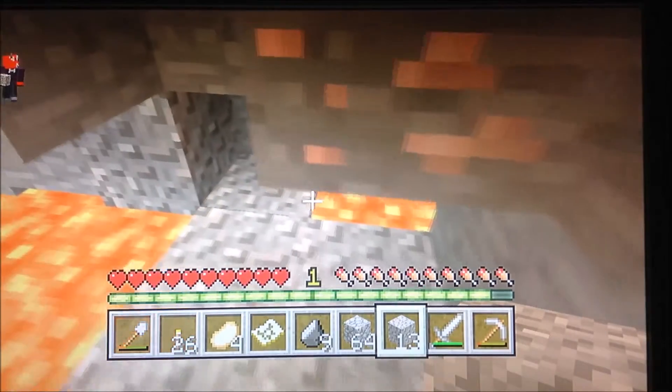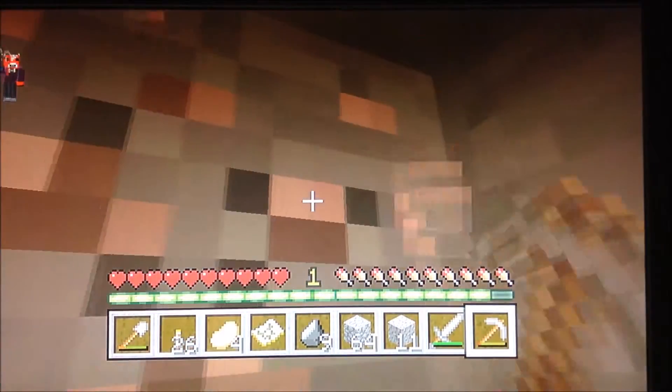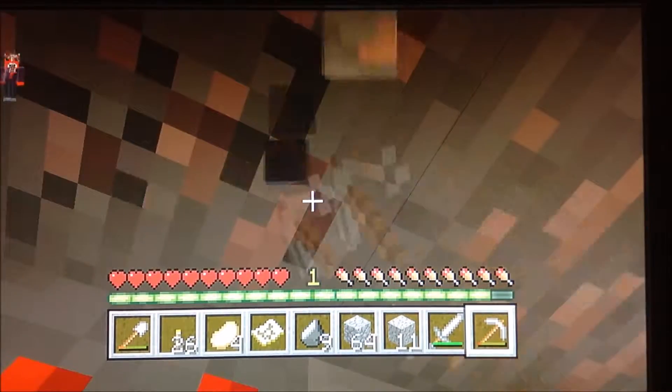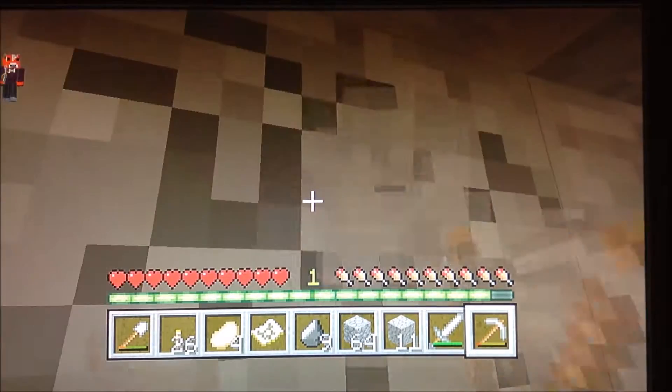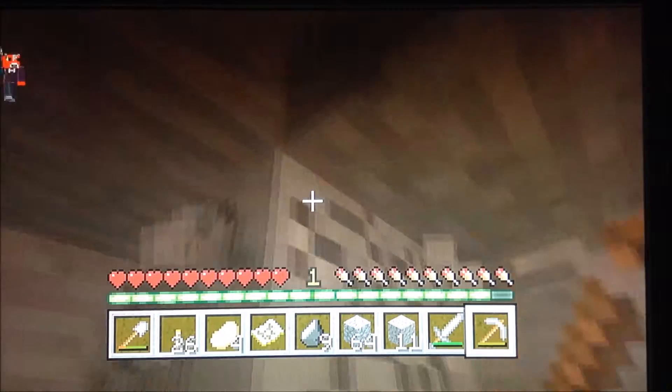And I can make a little platform in order to collect this iron now. I want to make sure that none of the areas are going to be exposed to lava. That's one iron ore, two iron ores, three, four. I'm going to dig around just to see if there's any more iron — there probably isn't.